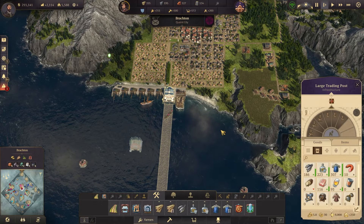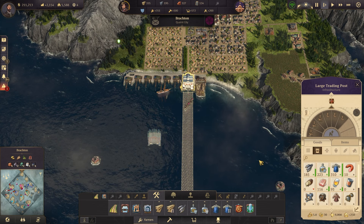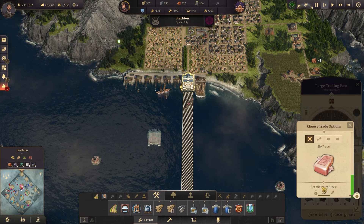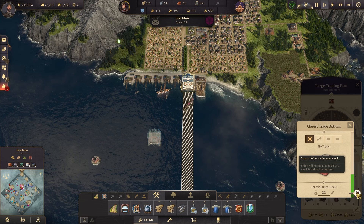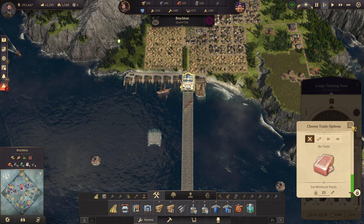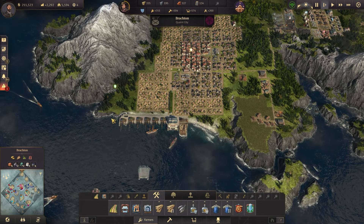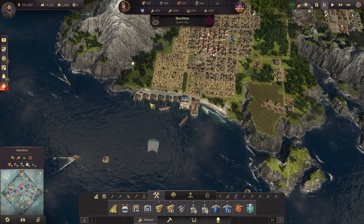If you want to make sure you always have a surplus of items on your island, you can click on that item in your island storage and set a minimum stock. For example, setting soap minimum stock to 25 means the trade route will not take any soap if the number is below 25 — that way you have time to fix any trade route issues before your residents run out.